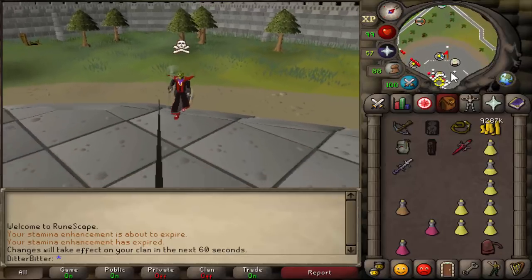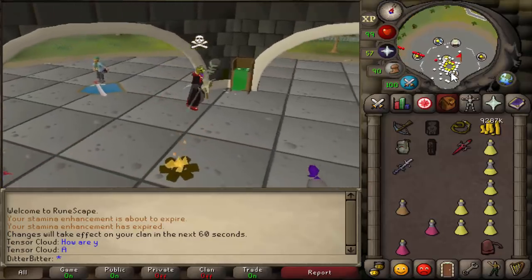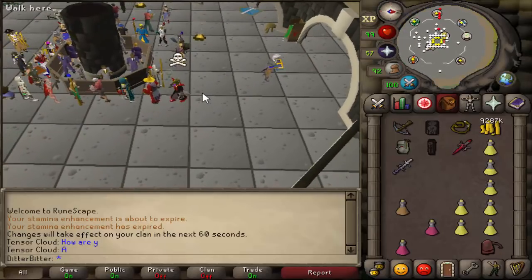What's up guys and welcome back to another episode of Max Set from AGS. If you did miss the last one, check out the description. Anyway, we built up our cash stack quite a bit and we started PKing with the staff of dead and blessed spirit shield. We have 9.2 mil to our name.